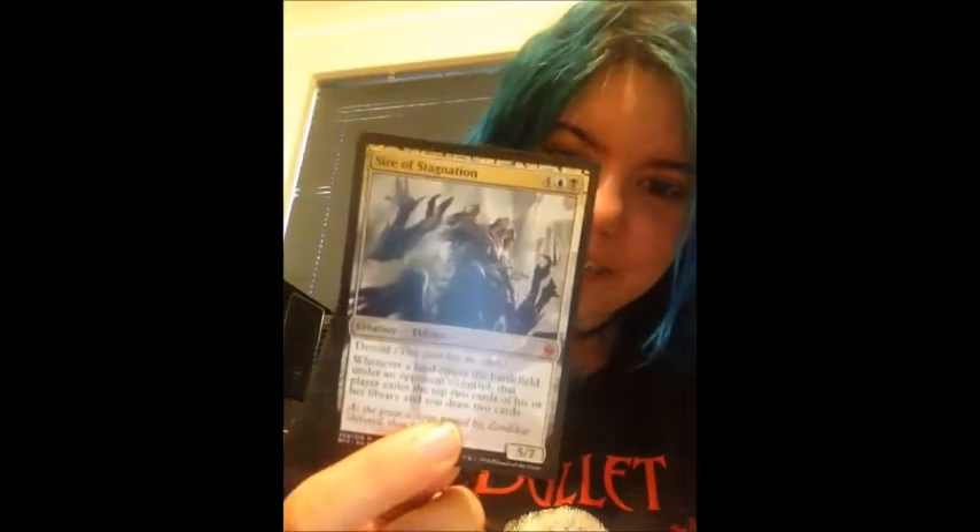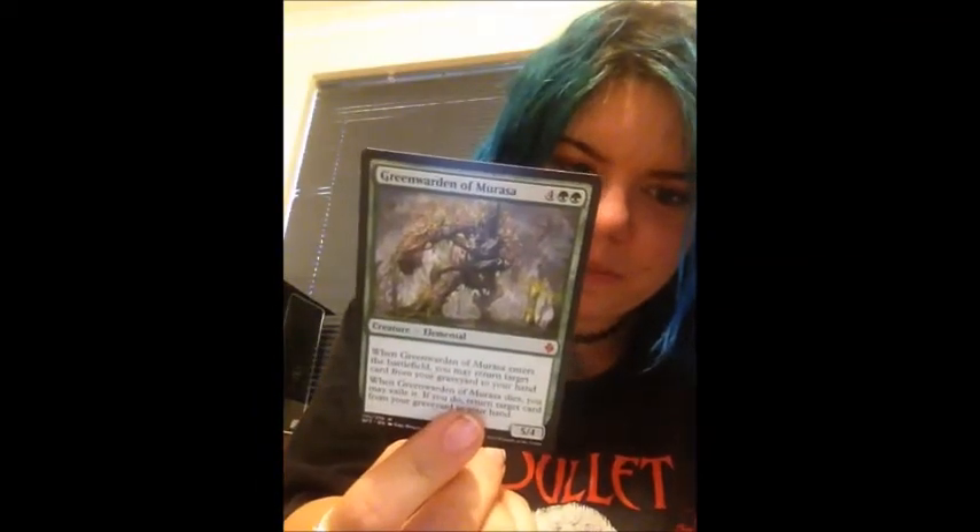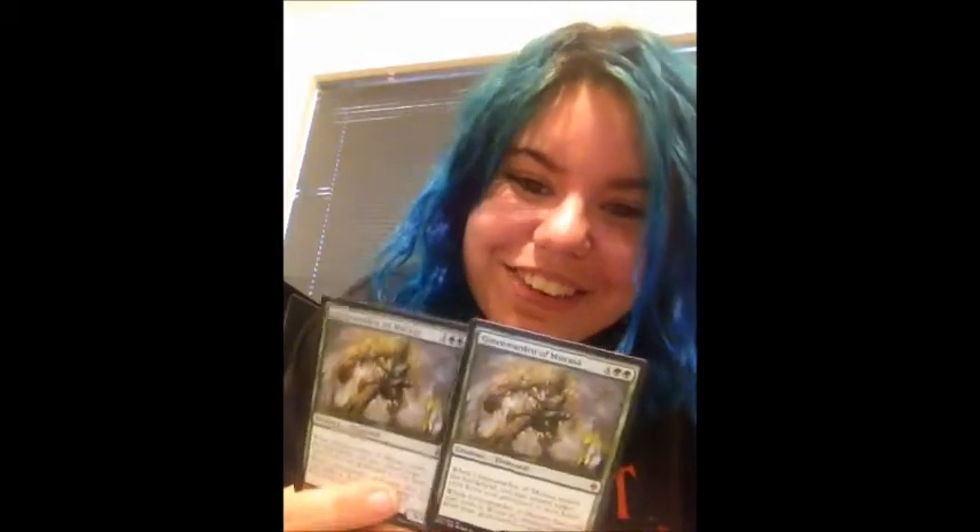Sire of Stagnation. So pissed — this card just wrecked my face today. So sad. Green Warden of Marasa, also known as Penis Tree. Penis trees.